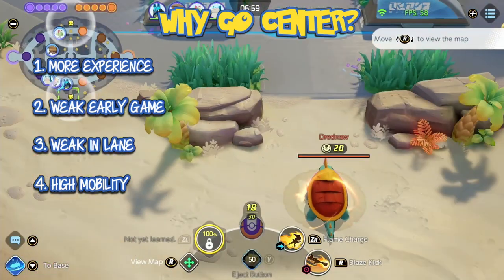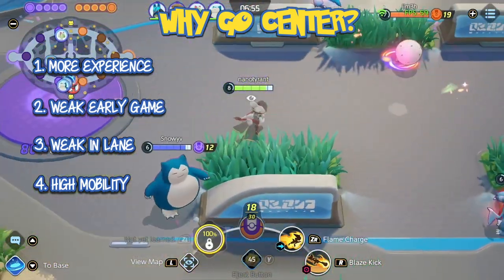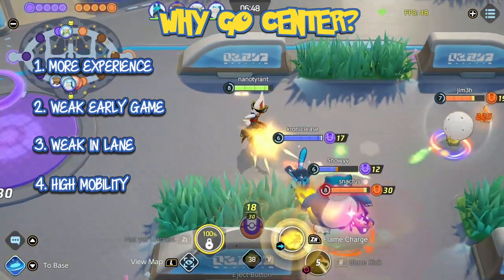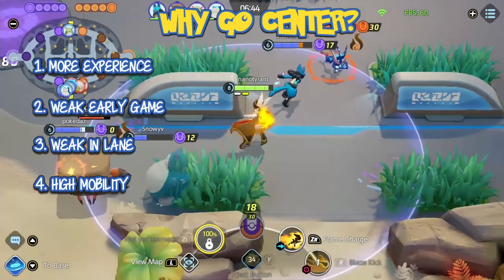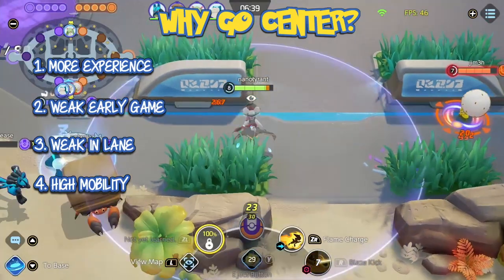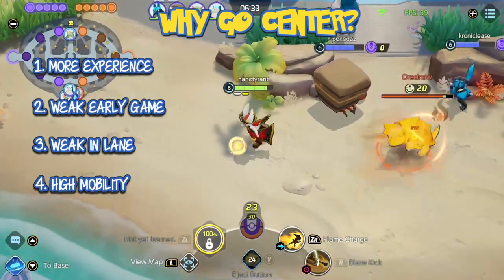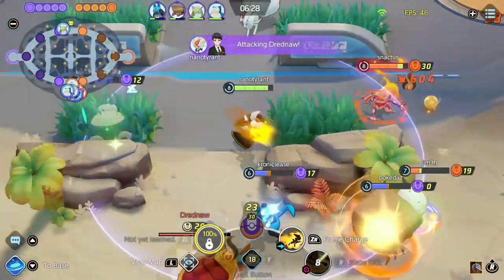The fourth reason is that your Pokemon has high mobility. This game was initially designed to have speedsters take the center role. With their high mobility, they can show up anywhere on the map to lend a hand or to catch the enemy out of position. This normally takes the form of an assassination playstyle where you take the farm in the center while keeping an eye on the map as you plan your next strike. The idea is that you swoop in for the kill, score if you can, then either go back to base and heal and continue farming in the center or return directly to the center. Because there is limited vision in the center of the map, you can take advantage of this to surprise the enemy team.